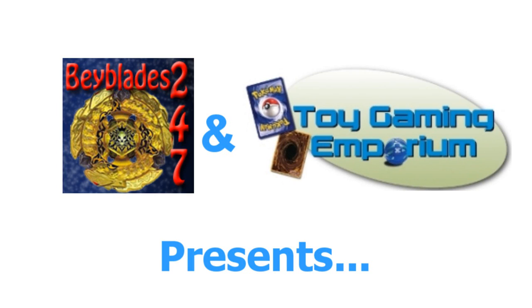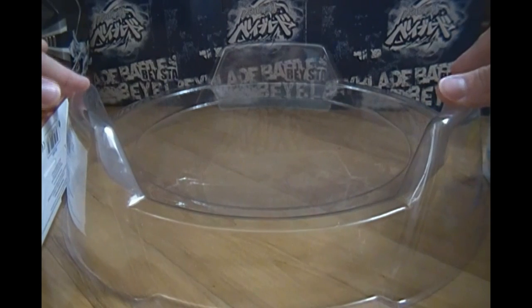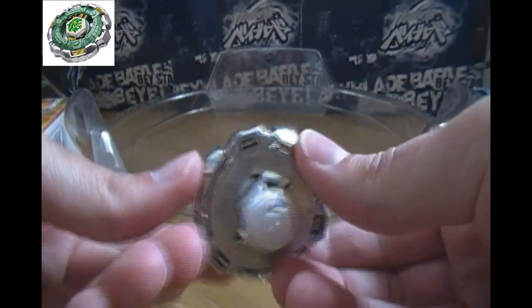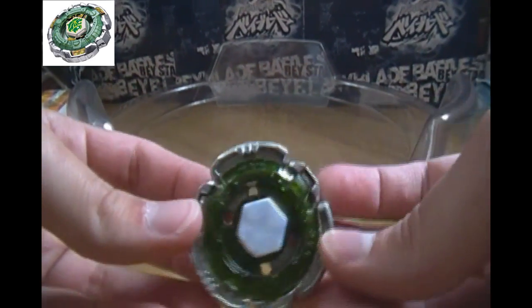Hello again YouTubers and Beybladers! Welcome to part number two of our three-part round robin battle series featuring the 4D Bays. For today's epic best of five battle, we'll be featuring our loser from round number one: the defensive type Bay with the 130 W2D, Fane Leone! As we will not be changing the modes throughout this round robin, he is once again in counter attack mode.